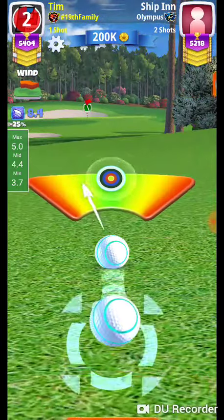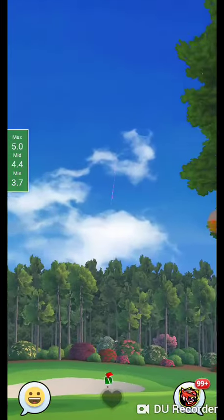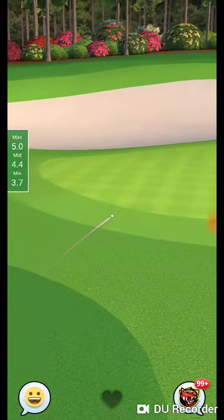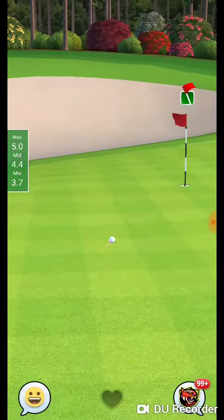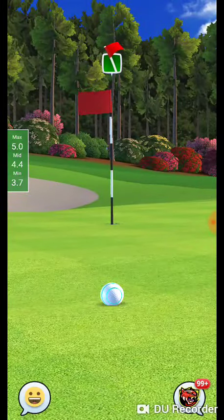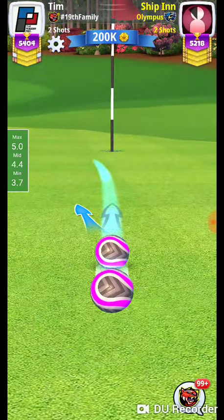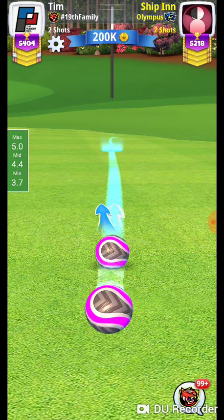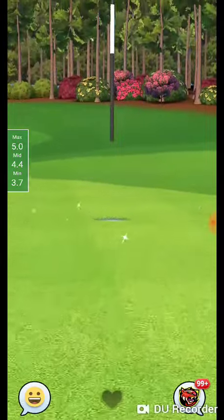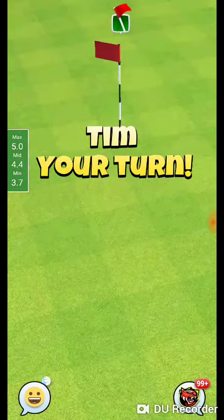We're going to need a little bit of power and a little curl to counter the wind. We'll probably clip the rough and end up on the fringe — and we made it on the green, so that's good. Easy eagle from there. I wouldn't risk trying to get it much closer. If you miss that rough it's going to be a very tough eagle. So take this one, just get it out of that rough, keep it on the fringe for a nice easy chip, or put it on the green for a putt. Take the eagle on this hole and run.